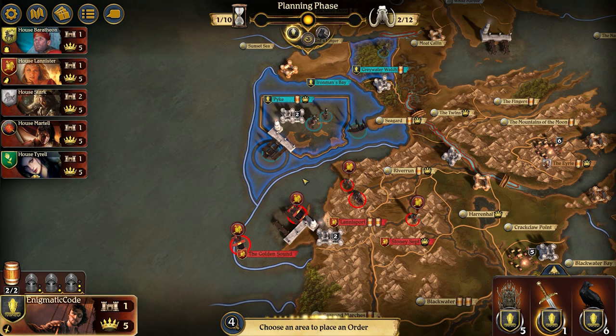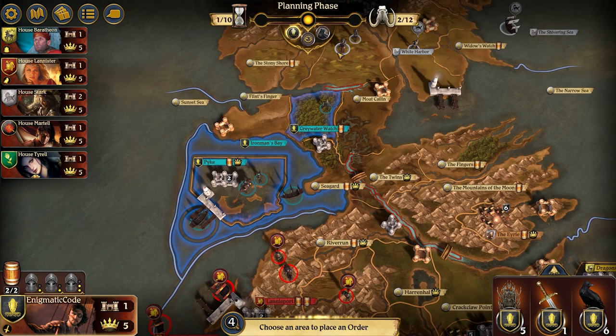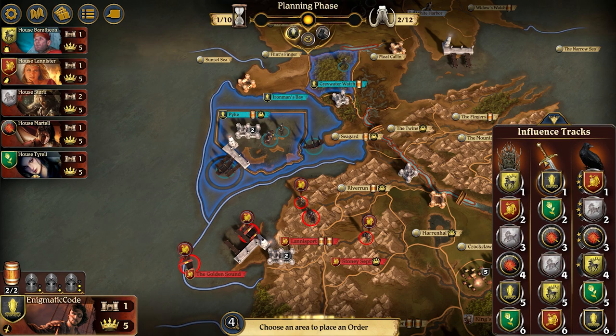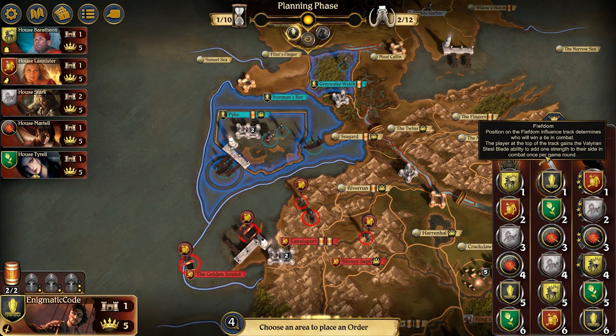A really defining characteristic of Greyjoys is that directly to their south are the Lannisters, with the point of contention being Riverrun, and then slightly to their north are Starks, with the point of contention being Moat Kaelin. You could really get some early game aggression going, and this is really encouraged because you're highest up on the Fiefdom track, which means you break all ties in combat, and you get the Valyrian Steel Blade, which gives you a plus one. Combine that with some of the house cards you have, and you can really come out of the gate swinging as Greyjoys like in no other house.